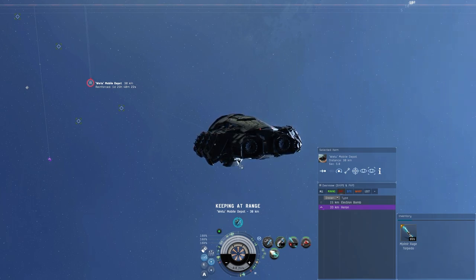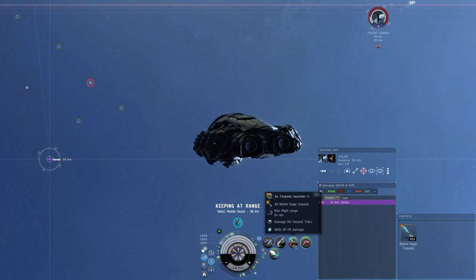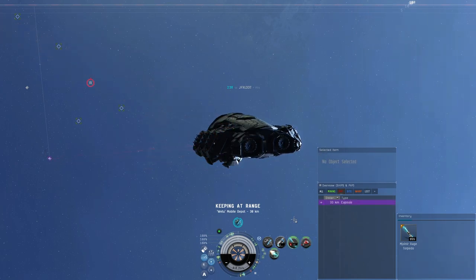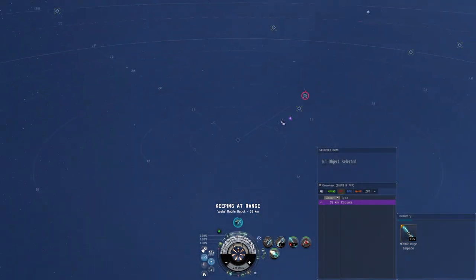The bomb just went off - it did quite a bit of damage, took her shields completely down. At this point they'd be trying to warp off, but on this fit I have about 64 kilometers of range on the missiles. That's why I go full spread - drop cloak, target, fire the bomb, activate the launcher and target painter. Once that target lock happens, we've got torpedoes in the air and the target painter up. Even at a little further than point-zero range, it works out pretty well.